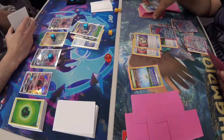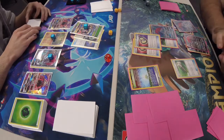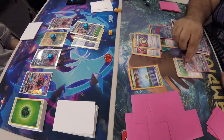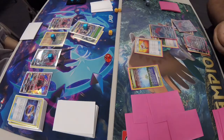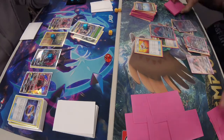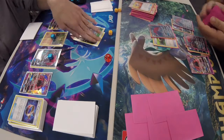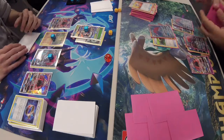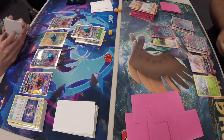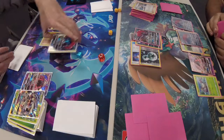We're not counting out Daniel Collins yet — he might still have something up his sleeve. He plays two puzzles, getting back a Field Blower, and decides to grab a Lele as the second card. Field Blower gets rid of the Choice Band, and after debating, also gets rid of the Parallel City. He uses Lele for Cynthia and plays Cynthia to draw six. He didn't have the N, which would have been perfect here. Zoroark gets a knockout from Galissapod thanks to the Choice Band.